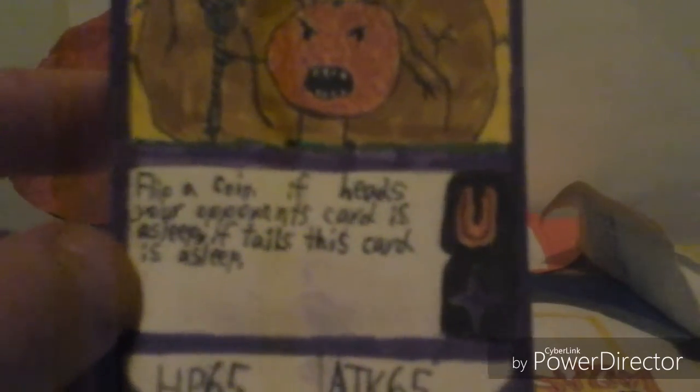Keeper of the Citrus. Cost is just two. Flip a coin — if your opponent's card is asleep, if tails this card is asleep. Uncommon, magic type, HP 65, attack is 65. We opened ten of him last video — or case, I should say. Keeper of Christmas — Keeper of the Citrus we got there.